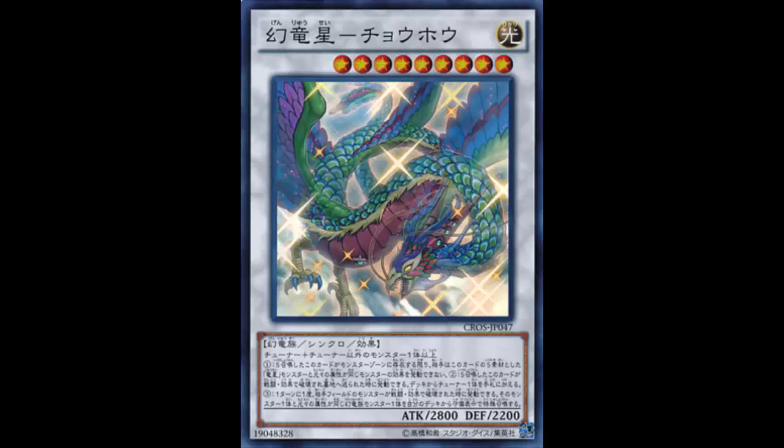It's kind of the reverse of the regular Yang Zing playstyle. Instead of 'destroy us and we'll summon another Yang Zing,' this card says 'we'll destroy them and then summon a Yang Zing.' So not only do you destroy your opponent's monster and they lose resources, but you get a plus off of their loss. The wording is confusing because it just says when your opponent's monster is destroyed by battle or card effect — not necessarily by this card specifically.